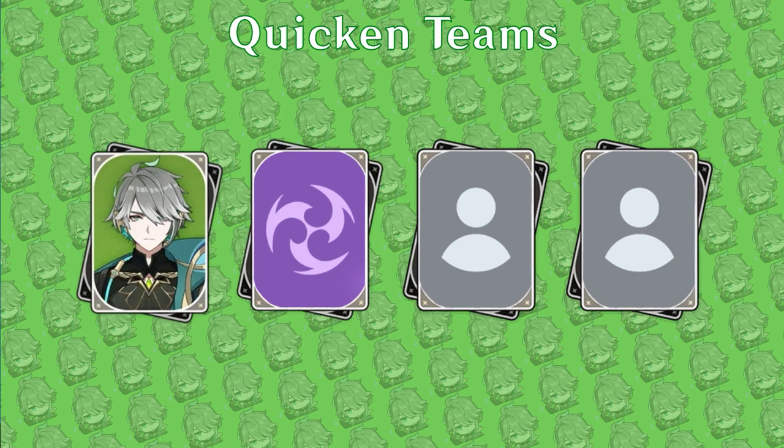Al-Haytham serves a dual-purpose role, providing both great on-field damage and applying a large amount of Dendro. In order to maximize his damage, many of his teams will use an Electro unit to enable Spread, which contributes to a large portion of his damage output. His best teams diverge into being either Quicken-based or Hyperbloom-based. With Quicken teams, pick off-field Electro or Dendro units to benefit from Aggravate or Spreads.